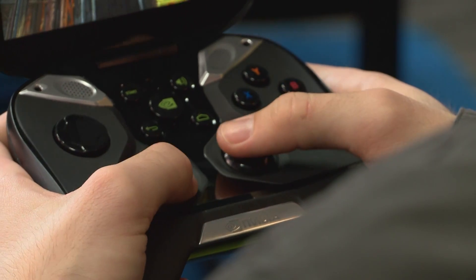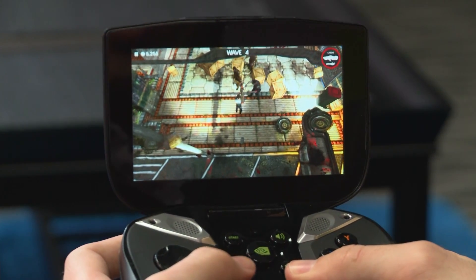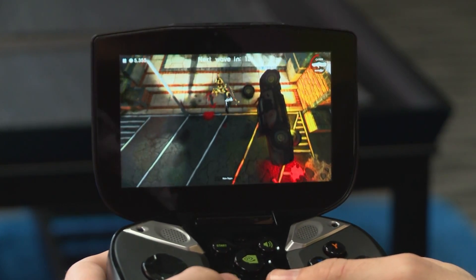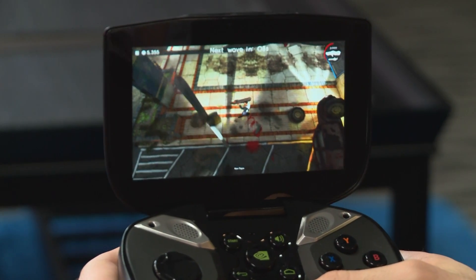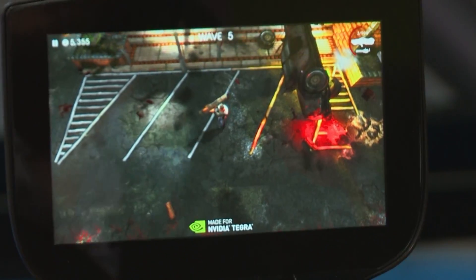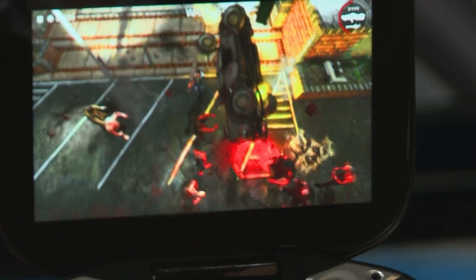So with Tegra 4, we have a special little toggle here where we can show you what it would be like without the Tegra 4. We'll just turn that on now and you'll notice all the physics objects go away. The lighting becomes much more simple, we lose all our shadows, and we only get what we call baked-in shadows. It just looks like a mobile game again. And then we toggle — boom — we're back in proper Tegra 4 enhancements, proper lighting, proper shadows, and the game just looks amazing.